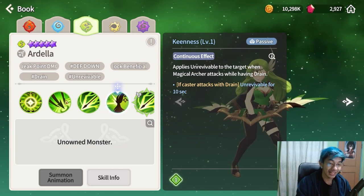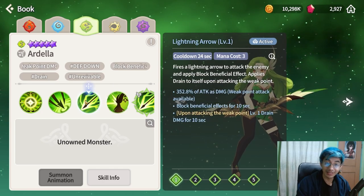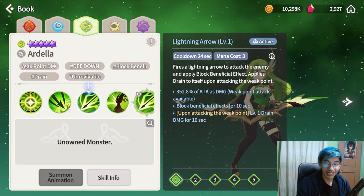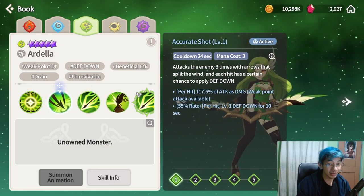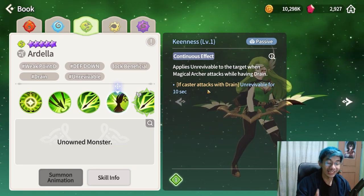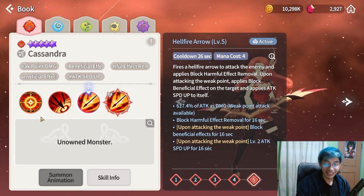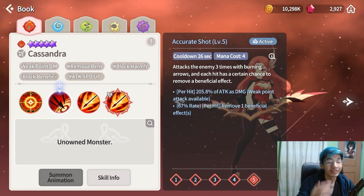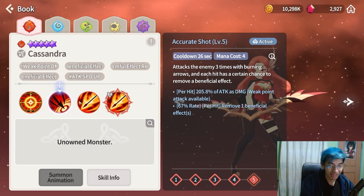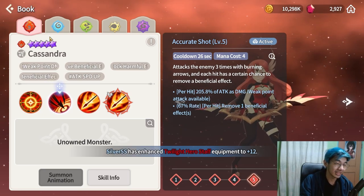If the caster attacks with drain, any enemy monster that gets defeated cannot be revived. So you can use Ardella against revive monsters or revive comps. You can also rune her with vampire runes since everything is essentially a drain effect. Cassandra, the fire magical archer, has block beneficial effects and block beneficial effect removal plus strips — she seems viable but as a fire unit similar to Chiwu, probably not good enough.